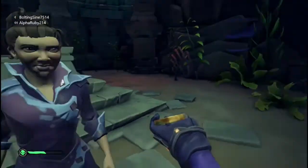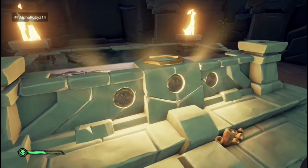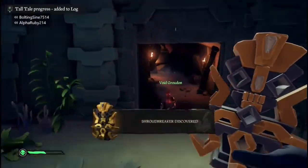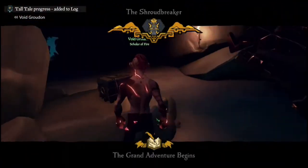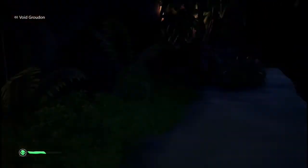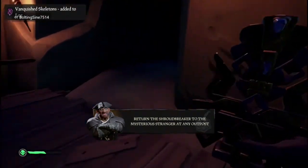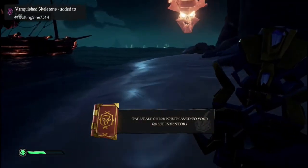Once you have all three medallions, you put them in and it opens up this thing right behind here - that's pretty much all you need to do. Then you have the Shroudbreaker. Now you fight gigantic waves of coral skeletons. There are infinite skeletons that spawn on this island so you won't be able to kill them all - you just have to run. All you have to do is give this to the mysterious stranger at any outpost. You only have to get the journals once - you don't have to do it all five times.